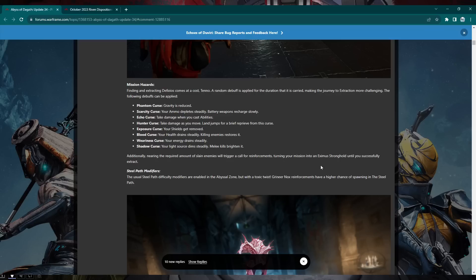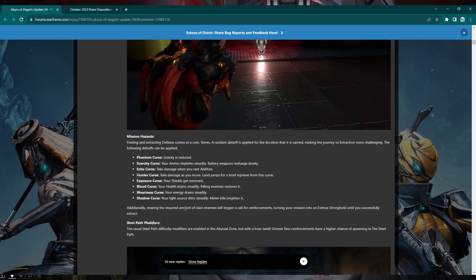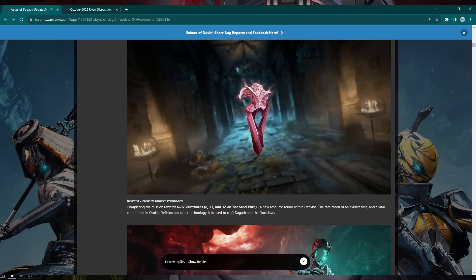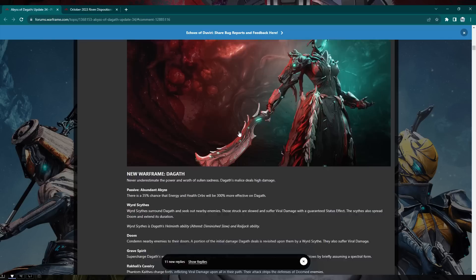The Abyssal Zone works like a sabotage-exterminate mix. You do an exterminate, find a special red item, and picking it up gives a special modifier — things like Phantom Curse (gravity reduced), Scarcity (ammo depletes steadily), or Battery (charge weapons recharge slowly). Nearing the kill count triggers an Eximus Stronghold phase. On Steel Path there are enhanced Grineer Nox reinforcements. Completing the mission gives 6-8 Vein Thorns, or 8-12 on Steel Path. It takes about 34 Vein Thorns to build one Dagath part.